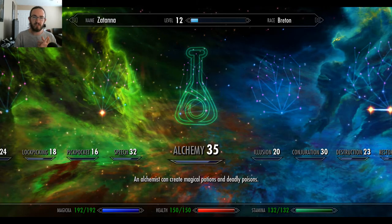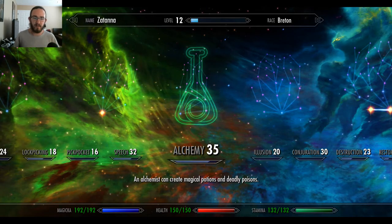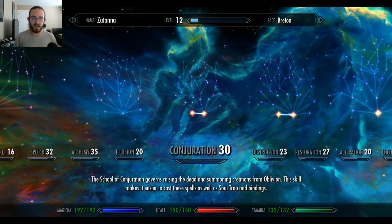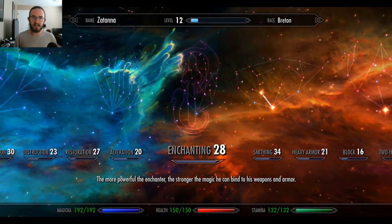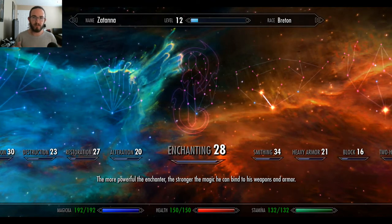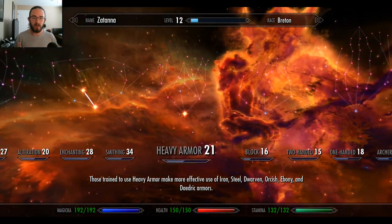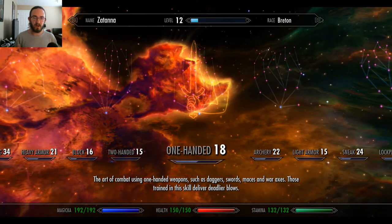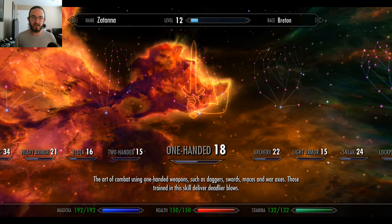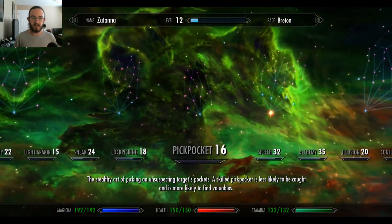First, the mage perk lines starting from Alchemy, including Illusion, Conjuration, Destruction, Restoration, Alteration, and Enchanting. Then of course part two would be the stuff from the Knight tree, which would include Smithing, Heavy Armor, Block, Two-Handed, and One-Handed. The last part would be from the Thief or Archer skill tree, which would include Archery, Light Armor, Sneak, Lockpicking, Pickpocket, and Speech.